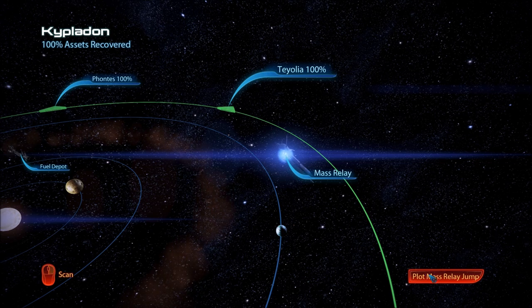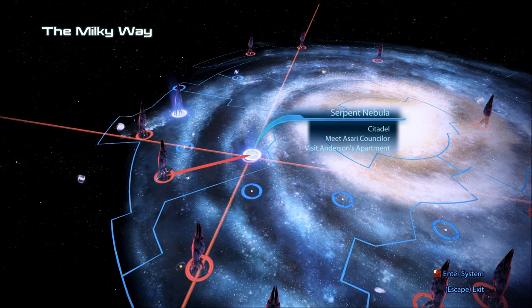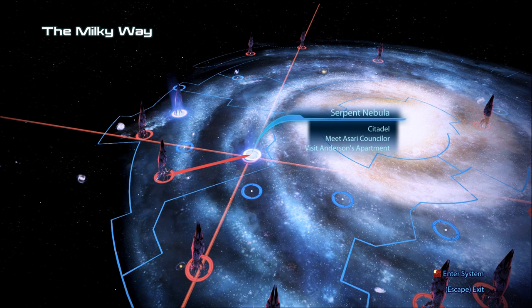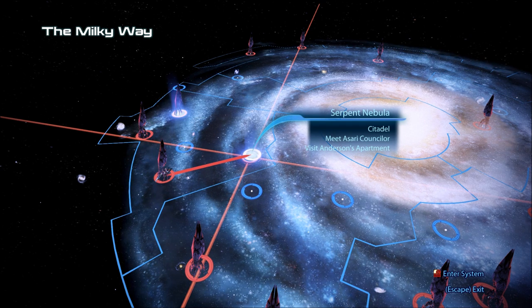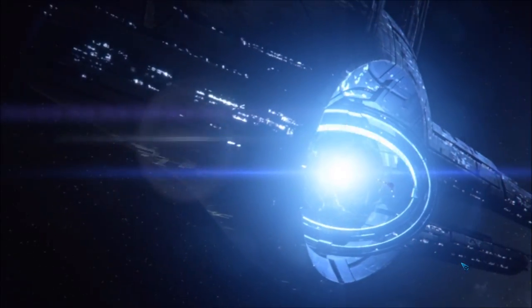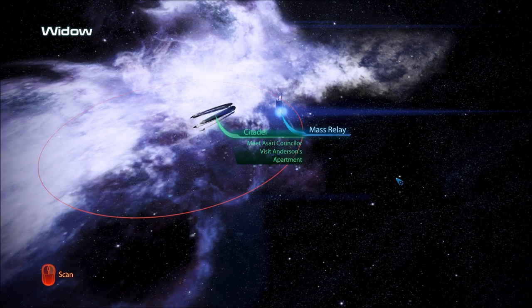We have a lot of things, assets, to hand in. We have the main quest there. We have to meet with a counselor, I believe. And there is the shore leave, or whatever they decide to call it — we're taking a break from stuff, apparently, and also visiting Anderson's apartment. So it's the Citadel DLC. Excited to finally be starting it, and we're just generally thrilled to be here.